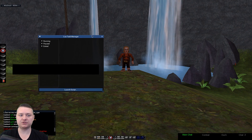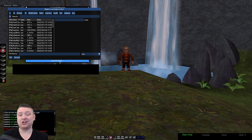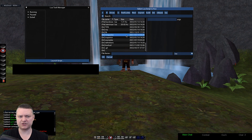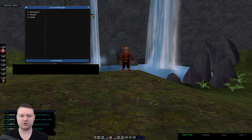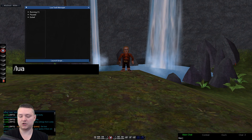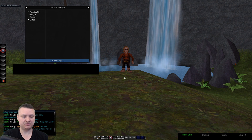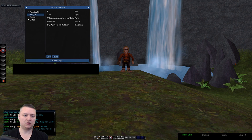We do have a Lua GUI which you can open with '/lua gui'. It shows running, paused, and exited states. You can navigate through your drives and folders to launch a script — for example, I'll run Lootly. So boom, Lootly is now running. And 'lua stop lootly' takes it from running to exited. Normally you'd just come in and type 'lua run lootly'.